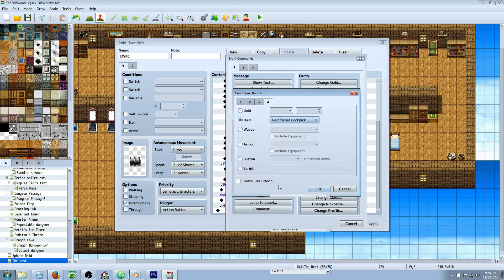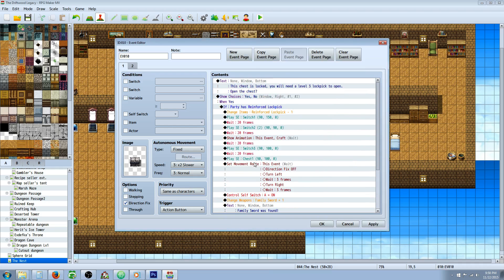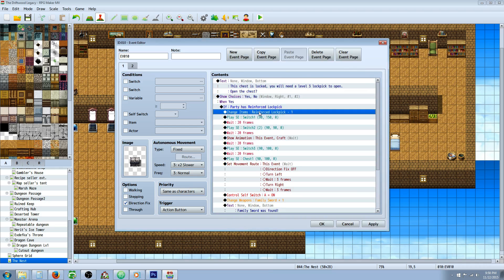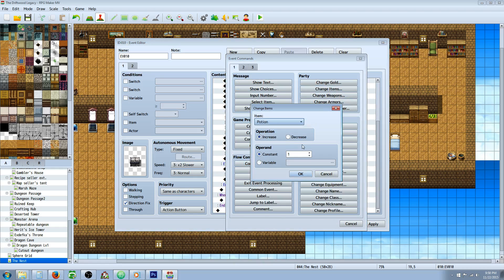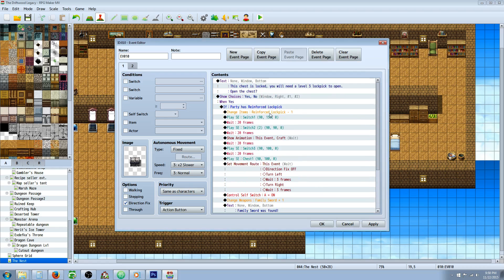You're basically going to check if the player has that item — just select the item that they need to have. Create an else branch as well. Inside of that, change the item if they have it by reducing it. Right-click insert new, change items, and decrease by one the lockpick that they're consuming to get into the chest. If you don't want them to consume it — like you find it once and can open all those chests — then you can just ignore this.